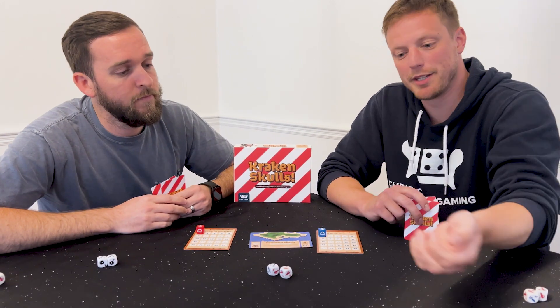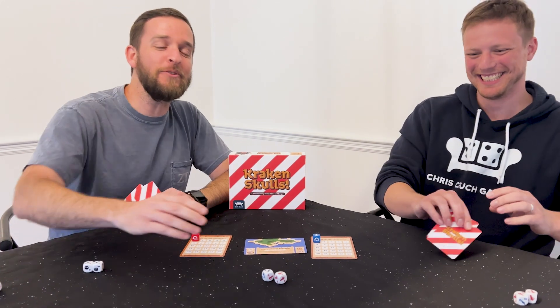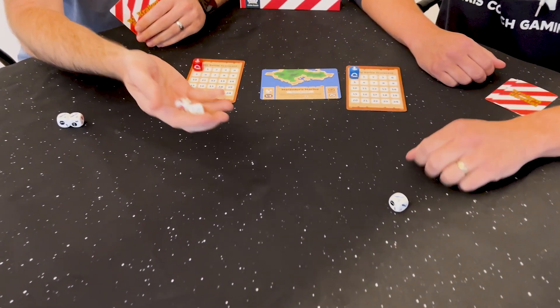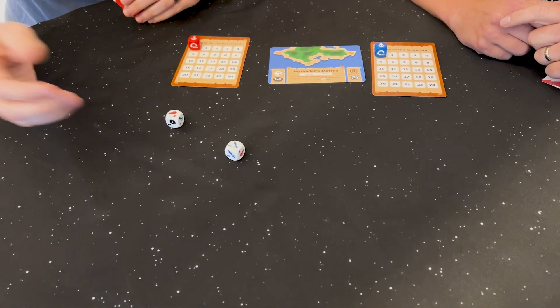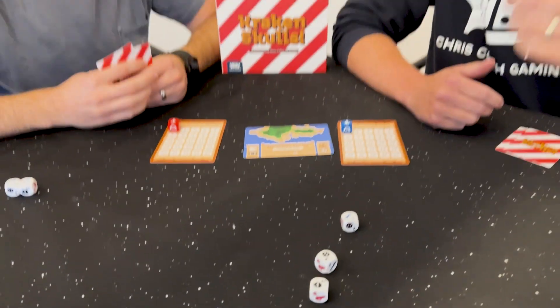So I'm gonna roll one die. And you lose! Let's pretend that he didn't roll a skull — let's say he rolled a sword. So I'll roll two now. No skulls. You roll three. So I'm gonna roll three dice. Again, you lose!